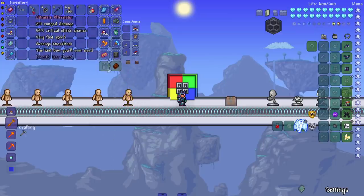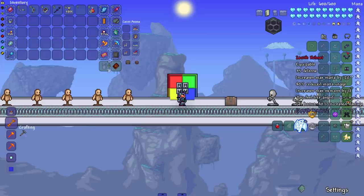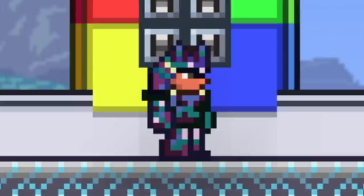I hope you guys enjoyed this video. Make sure to check out the mods — the names are Zenith Gun, Zenith Tier Items, and Zenith Armor (armor spelled with a U). Hope you guys enjoyed, I'll see you next time.